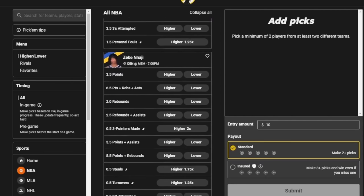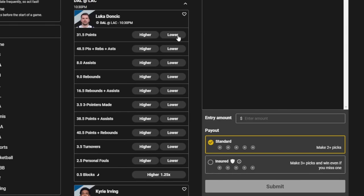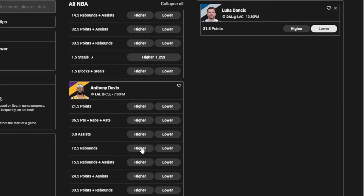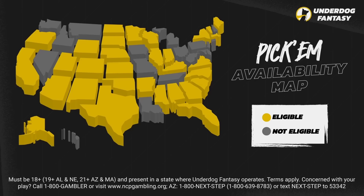Before we continue, let me tell you about the sponsor — Underdog Fantasy, the best way to play fantasy sports. One of my favorite things about Underdog is the pick'em game. You pick any player you want, pick higher or lower on their stats, and you can win up to 20 times your money in one night. Build an entry with 2–5 players and if you get every pick right, you can win some good money. My picks tonight: Luka going lower than 31.5 points and Anthony Davis going higher than 12.5 rebounds. There's also a new customer special — Lamar Jackson has to get higher than only half a total yard, so you can literally win free money. Underdog is available in many states; check the map to see if you're eligible. Sign up at underdogfantasy.com or via the App Store using promo code COLDEMAN, and Underdog will double your first deposit up to $100.